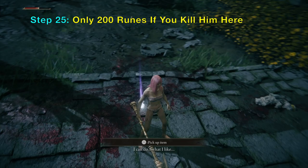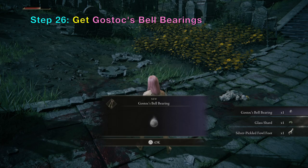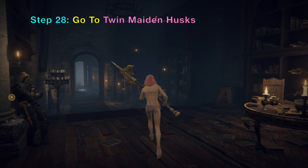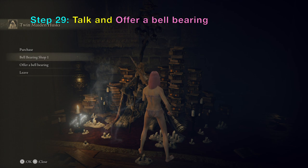Get Gostok's bell bearings — he'll drop them if you kill him here or anywhere else. Then fast travel to Roundtable Hold and go into the room we showed earlier. That place has the Twin Maiden Husks. Talk to the Twin Maiden Husks and offer a bell bearing. When you offer Gostok's bell bearing, you have now unlocked Gostok's Merchant Shop.